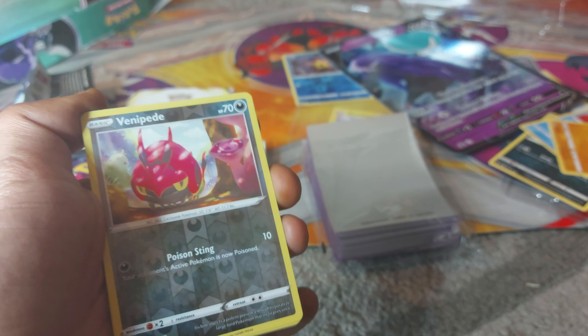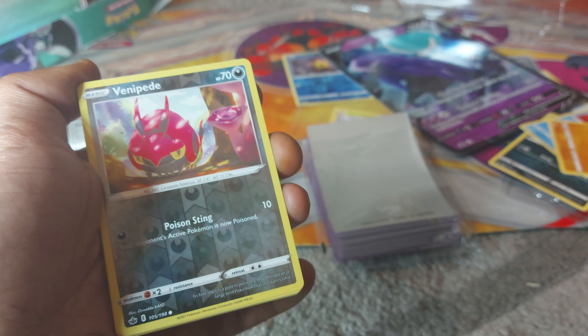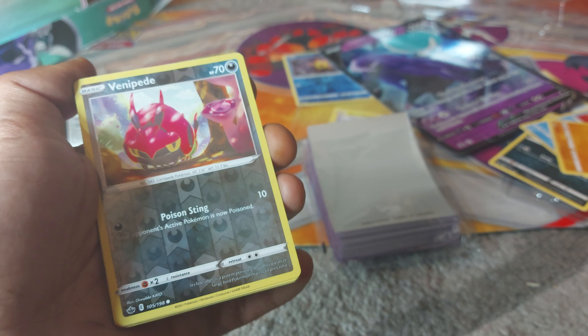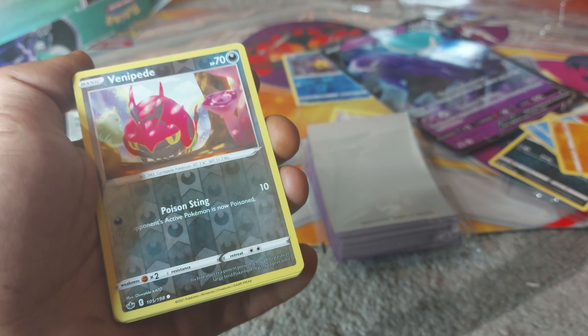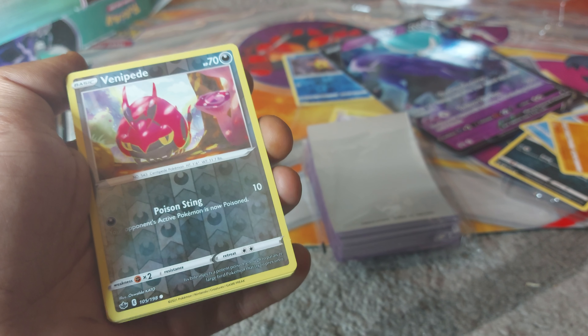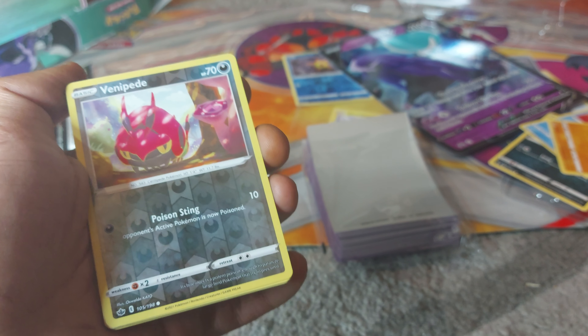Venipede is our pull from this pack, having 70 health points, being a Darkness-type Pokemon — a Centipede Pokemon with a Dex entry of 543 — having one attack: Poison Sting. It bites and injects a potent poison, enough to paralyze large bird Pokemon that it preys on.